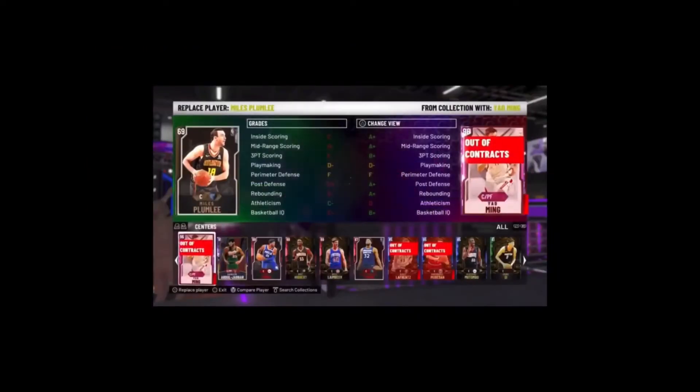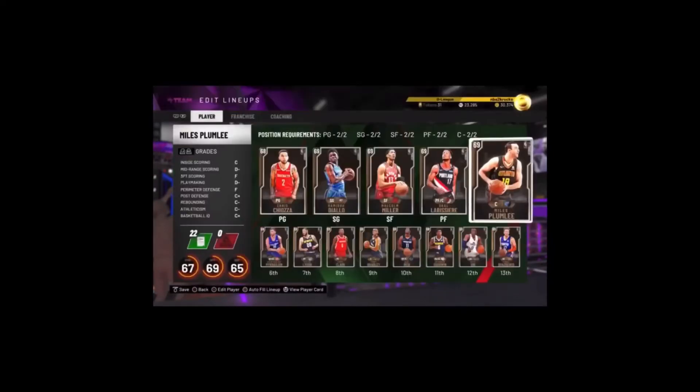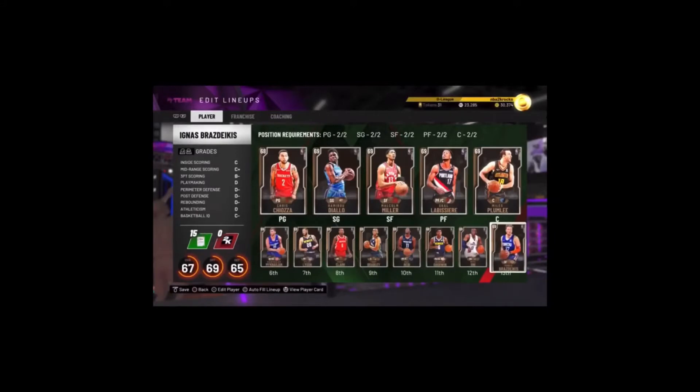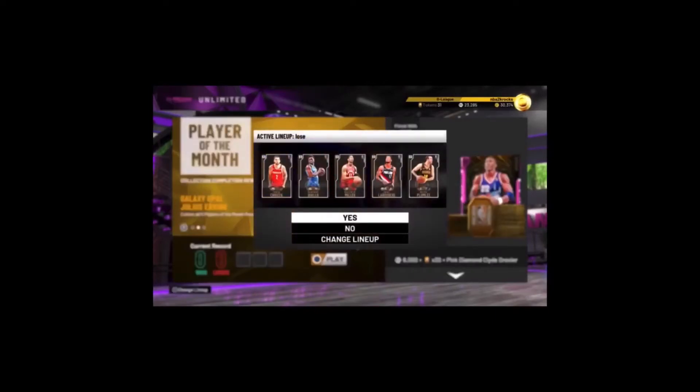What you do is get a full bronze team like I have right here, and all you're going to want to do is get a friend who'll have to do the exact same thing — so he'll have a full bronze team as well. Then you're both going to go to the MyTeam Unlimited screen and click yes at the exact same time, going to this menu right here and clicking X simultaneously.